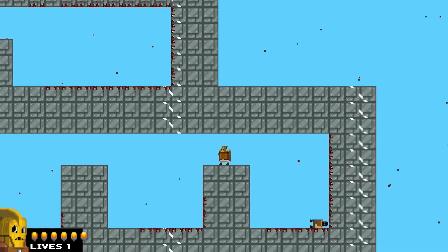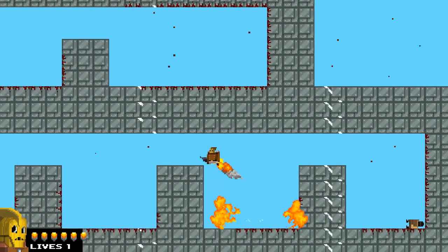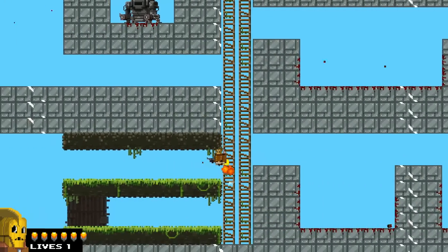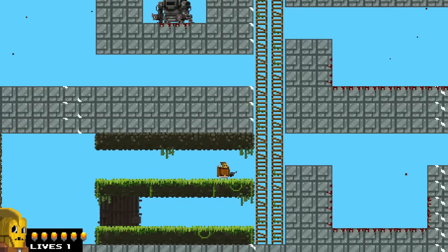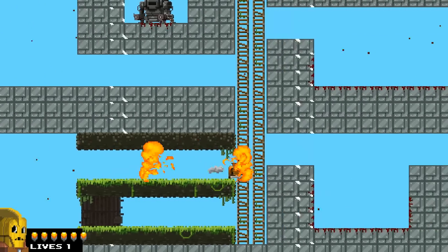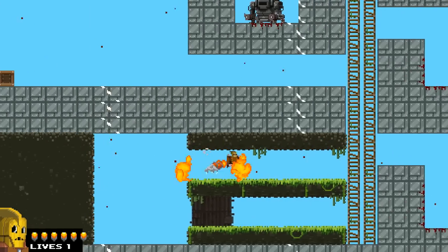He doesn't seem to have his knife animated yet. I'm pretty sure he's supposed to have the normal issue bro knife, but it looks like they just kind of gave him sharp fists. I don't really know the source material that well, so I'm not sure if maybe he has like blades on his jacket or anything.